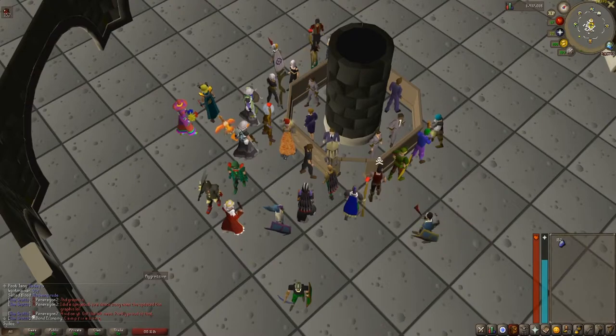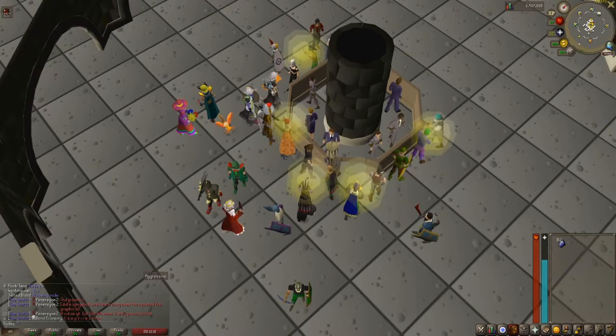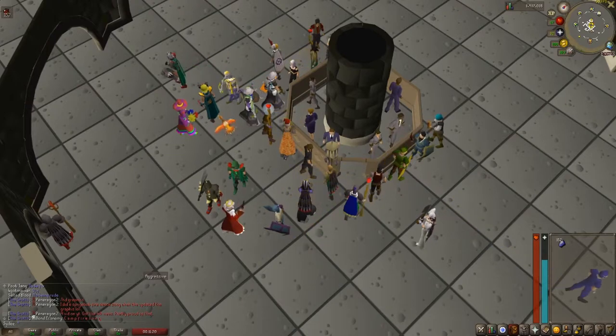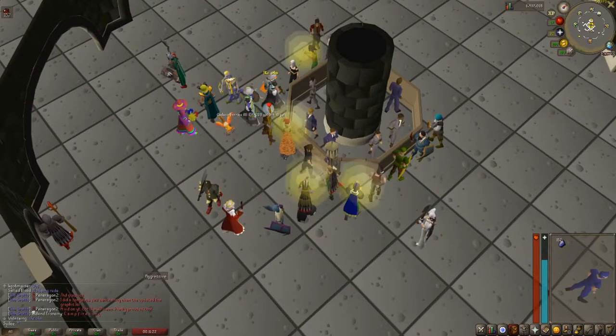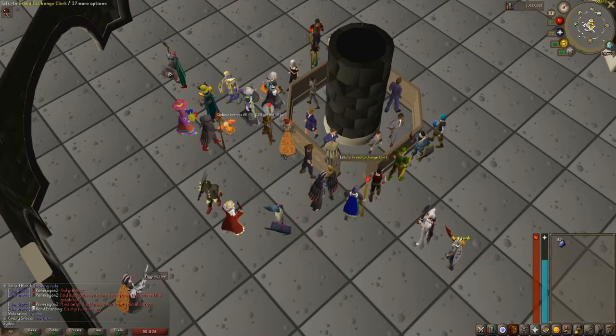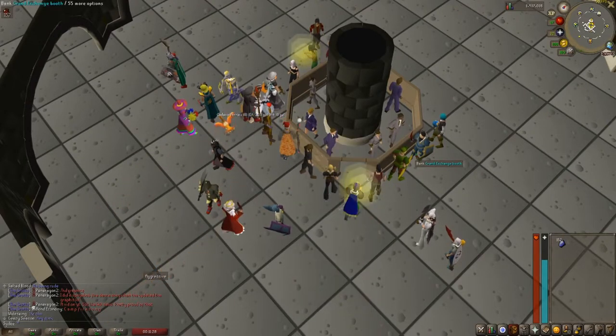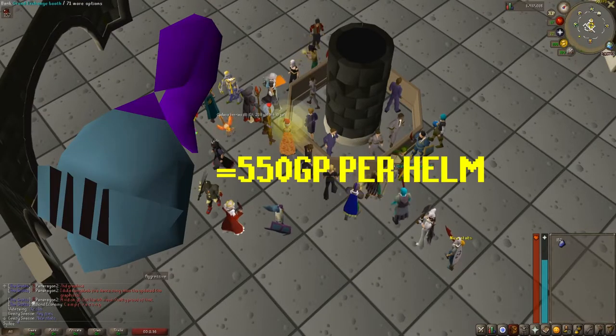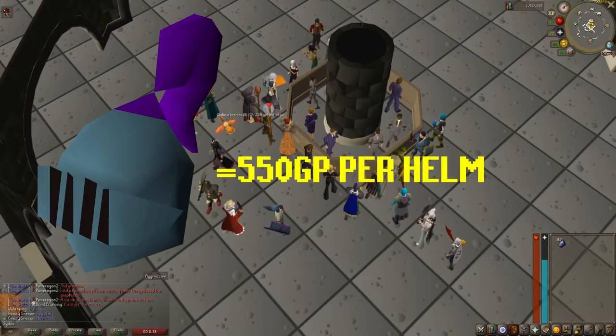So how the Bandit Duty Free General Store works is that it will buy items for the high alch price, meaning if we can purchase items lower than their high alch price, we can sell it to this shop and make whatever that margin is for that item. For example, the item I will be testing out today is the Runeful Helm, which I bought in the GE for 20,570 GP each. However, this item high-alchs for 21,120 GP each — that's a profit margin of 550 GP per helm.